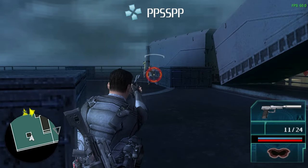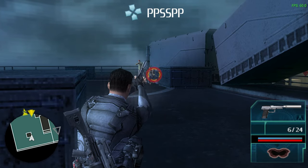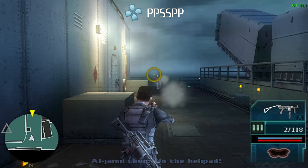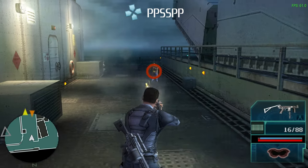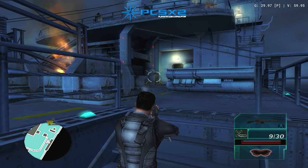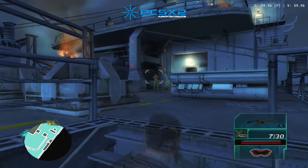Splinter Cell: Logan's Shadow is a stunning return to form on the PSP, and it really looks good when upscaled. It has slightly awkward controls, because aiming is done with the circle, triangle, square, and X buttons — it's not ideal, but it works and you get used to it. The PS2 version has a conventional control setup where you aim with the right analog stick. However, that's where the advantage ends.